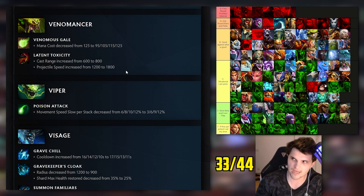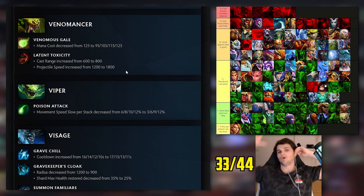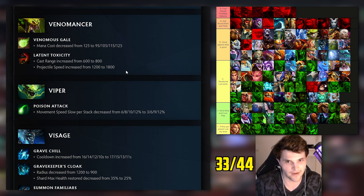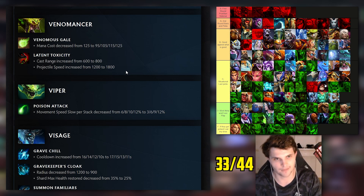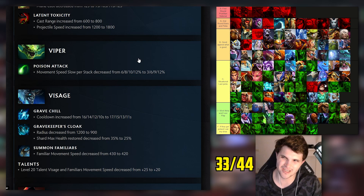Viper: I had him bottom of A tier expecting big nerfs. I've been laning against Viper for six months - please just stop. Movement speed slow per stack significantly reduced in lane, most notably at levels one and two. The level three power spike was super obnoxious - at level one it's basically not even a slow anymore so you can usually walk away from it. Probably mid B tier now if his laning stage is no longer dominant.